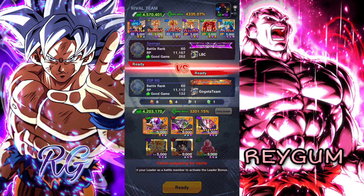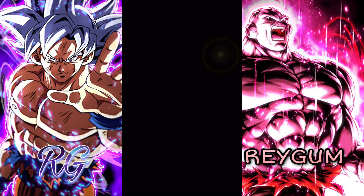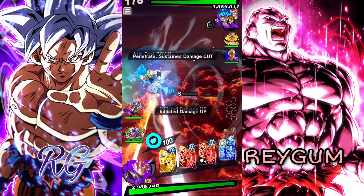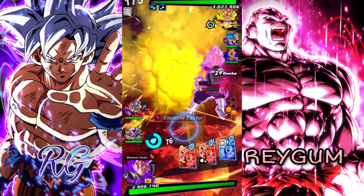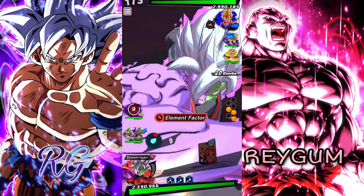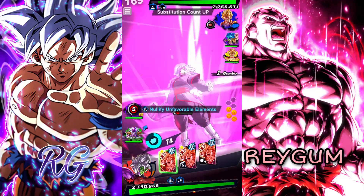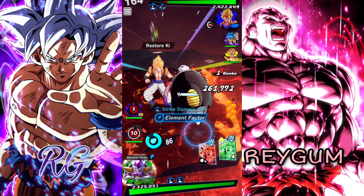Oh my god — we're basically facing the best team in the game right now. All of his ultras are maxed out, Ultra Gogeta Blue is at 12 stars still. Okay, we got him — this is gonna be a hard fight. I just need the green card. This team — this is what you call pay to win. This is what pay to win looks like.